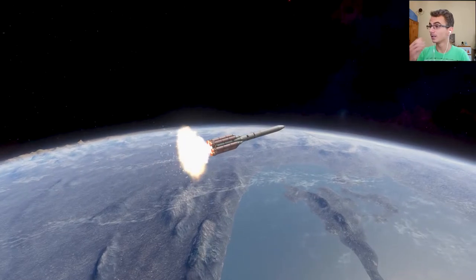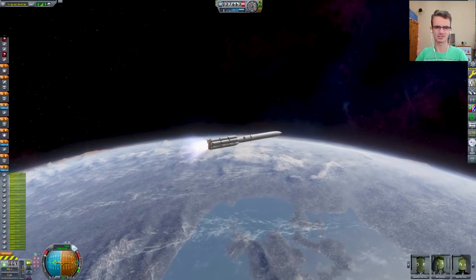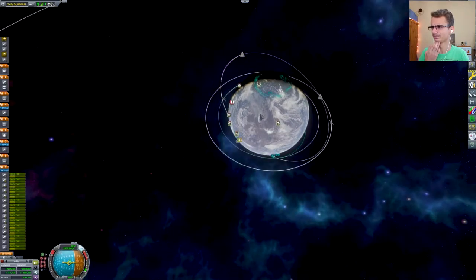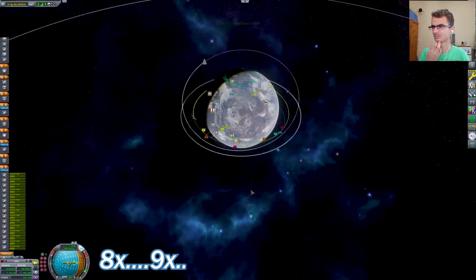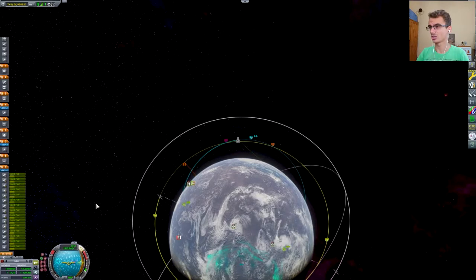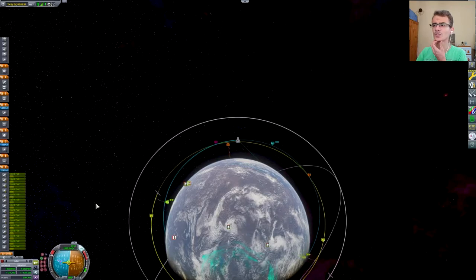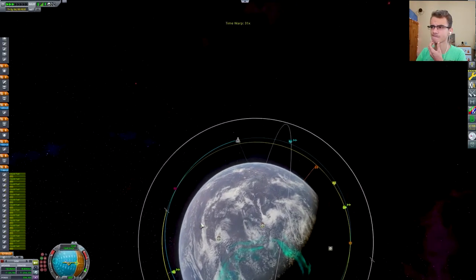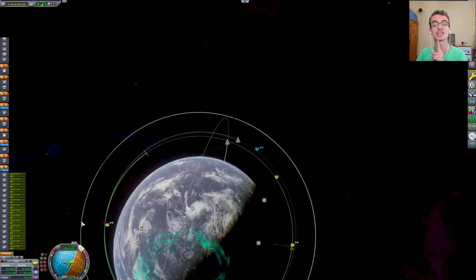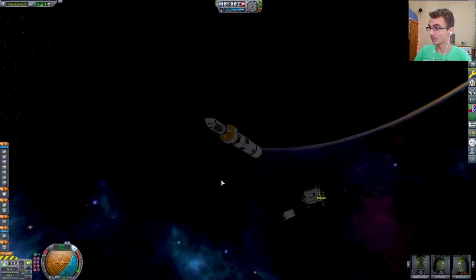Same rocket — we're launching it. Booster separation. How many boosters? I don't remember. The core stage should have around eight or nine vector engines, and the outer engines are either the Mainsail or the KE-1s.